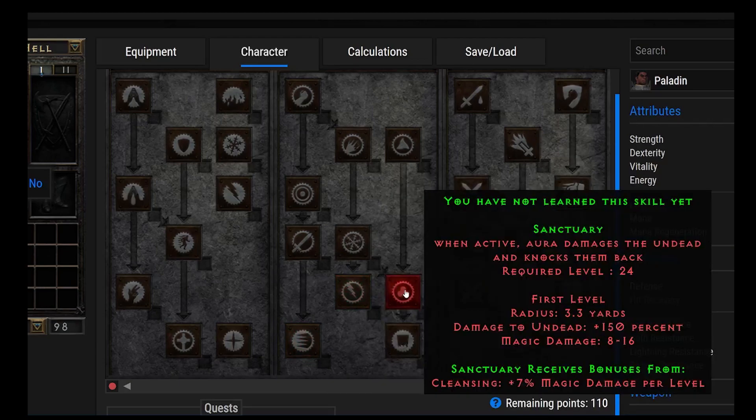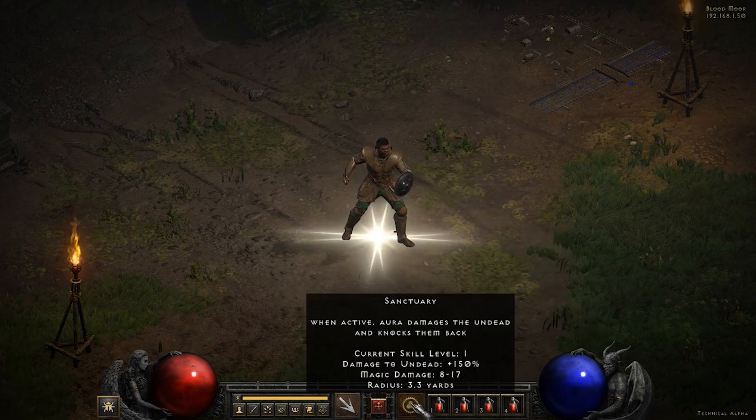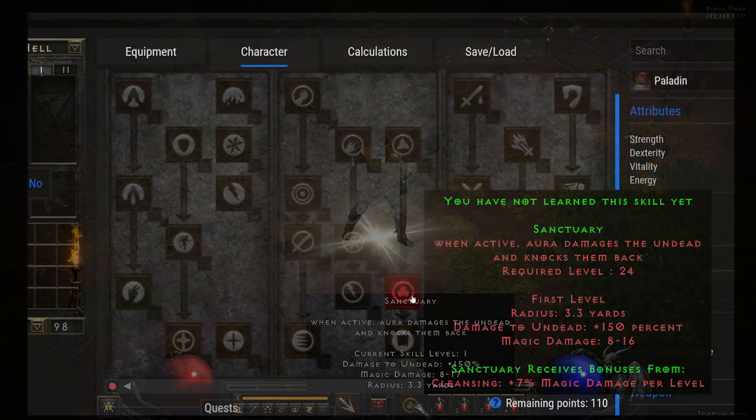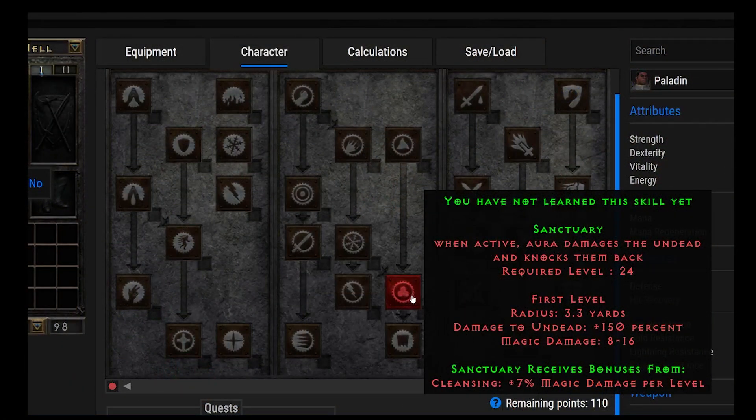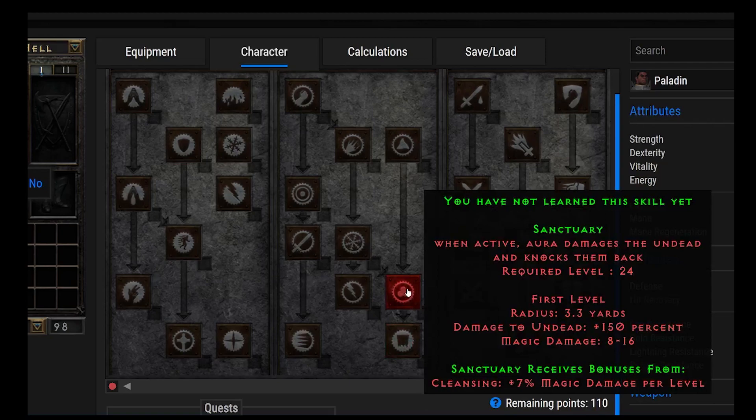Moving on to number 13, we have Sanctuary. When active, this aura damages the undead and knocks them back. This is a very niche aura — I don't see it used very often. It can be helpful if you're completely surrounded by undead. It also receives bonuses from Cleansing, which is kind of cool. But I would just put one point into this if I was trying to get Conviction.